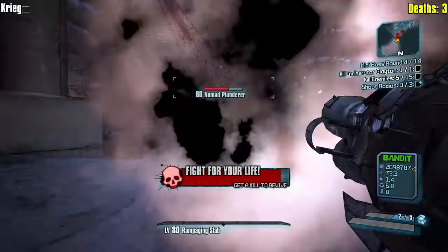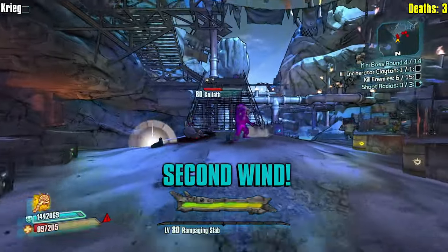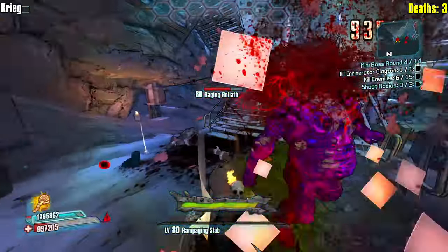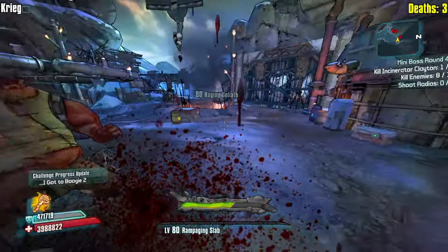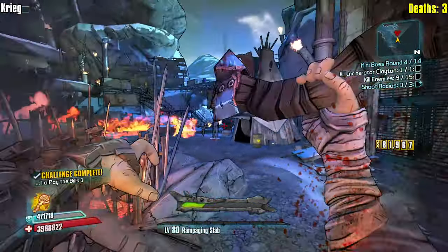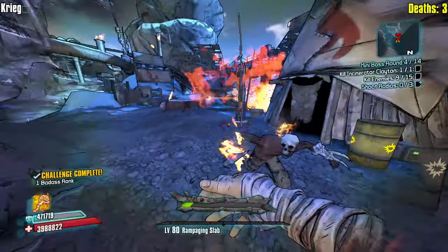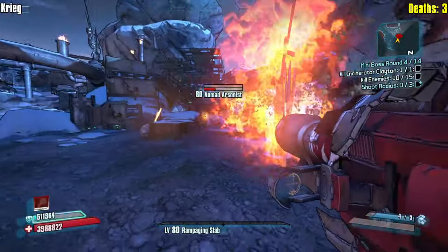We intentionally do not want to go into Buzzaxe Rampage until we are ready to go for a kill. There we go - we should be getting full health. It's a full heal. Krieg is a play at low health, play at high health kind of character. We might want to let this guy level up a little bit, maybe he'll give us some better loot. Kind of just want to kill him.